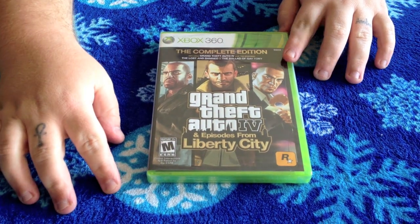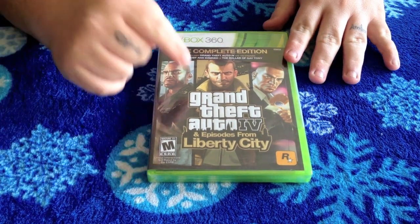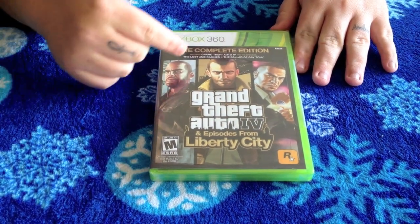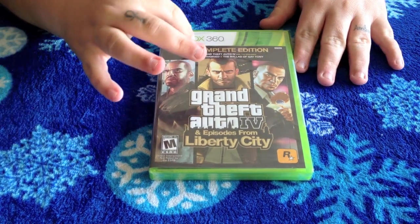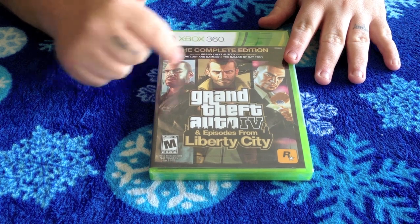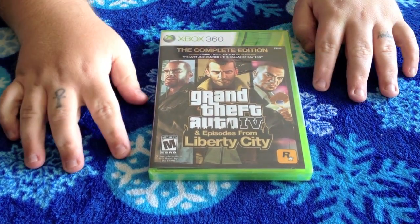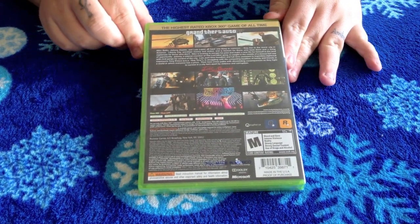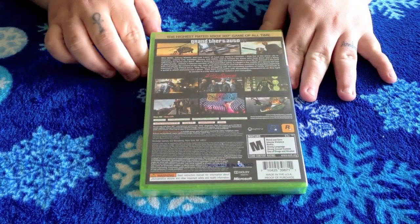What's up everybody, this is Luskan and Rabu here, back at you with an unboxing of Grand Theft Auto 4 and Episodes from Liberty City — the complete edition. It includes all the downloadable content: Grand Theft Auto 4, The Lost and the Damned DLC, and the Ballad of Gay Tony DLC. Let's flip this over so you can see the back — it's the highest rated Xbox 360 game of all time.